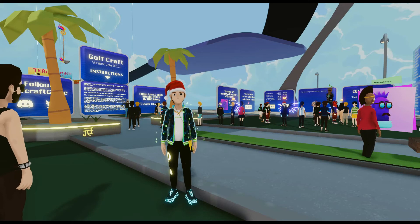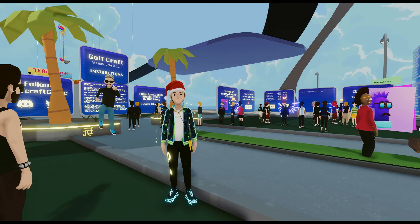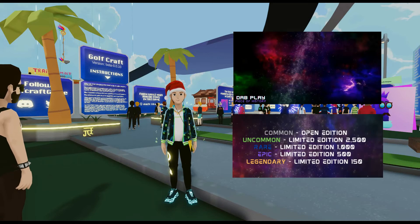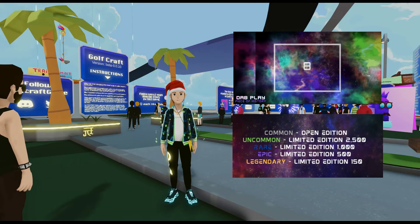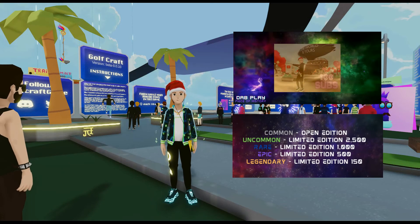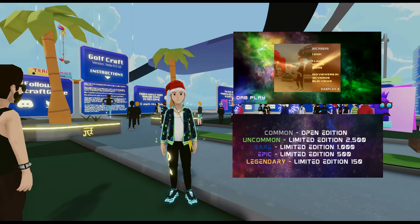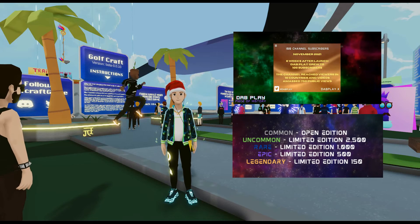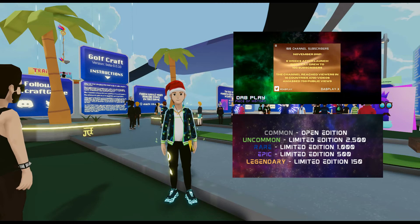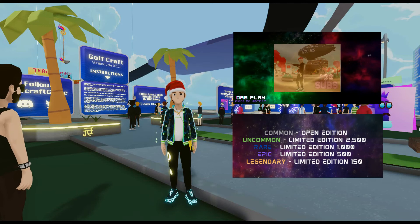For every new subscriber that joins the channel between now and the 31st of December 2021, you will receive two brand new NFT trading card moments in Dab Play history. This set is called the Dab Play Pieces of History Season One. If you head over to Twitter at Dab Play, send me a screenshot of your subscription along with your wallet address and you will receive those two free moments as soon as they drop on the 24th, or any point between the 24th and the 31st, completely free of charge.